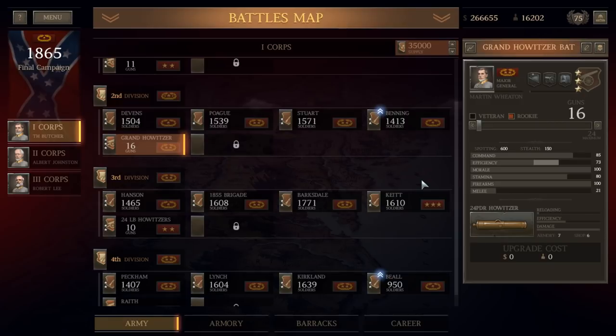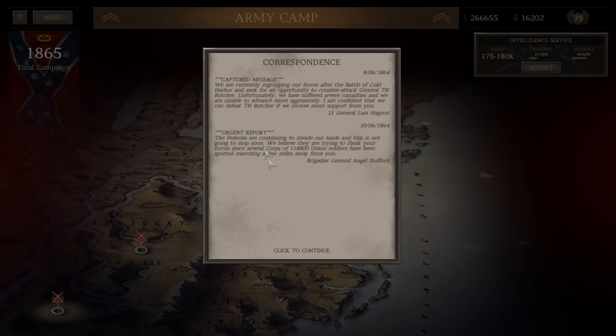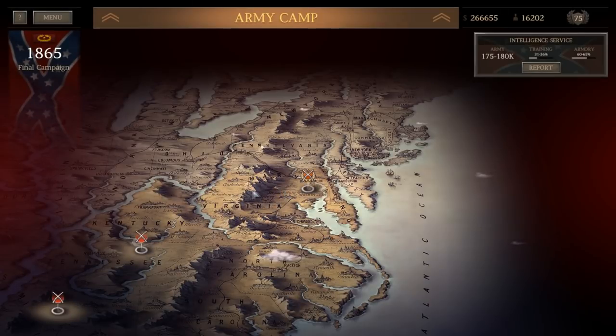Hello everyone, it's the Historical Gamer once again, and today we're returning to Ultimate General Civil War, moving into the final campaign. In our last video we played the Battle of Cold Harbor, which I allowed my army to get shot up way more than I should have. I really should have just sat back and let the enemy come to me, but instead I played much more aggressively, and as a result I lost about 20,000 casualties. With that being said, we are moving into the Washington campaign.